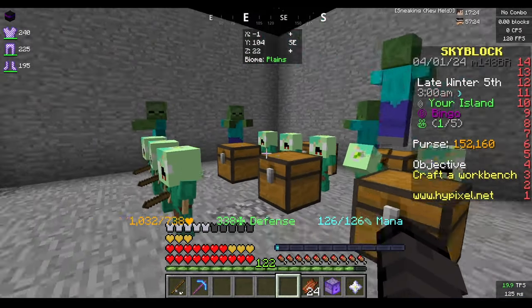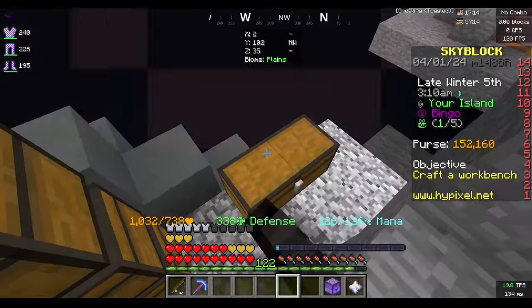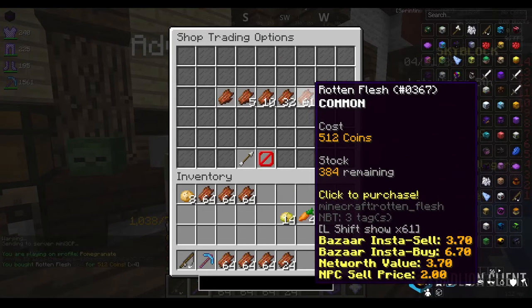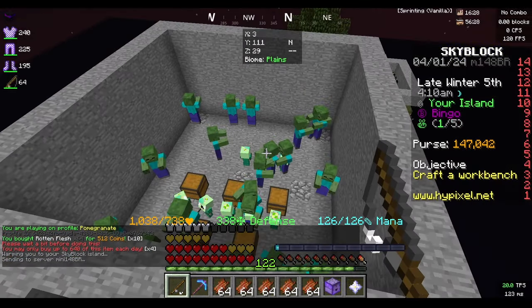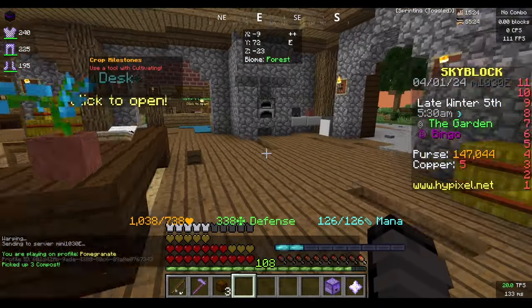I now have eight zombie minions down, so we should get the zombie collection done quicker. I'm going to put tasty cheese in them as well. I can daily buy rotten flesh and upgrade some minions that don't have storage — I should at least unlock small storage. Our rotten flesh collection is already at 3.3k.